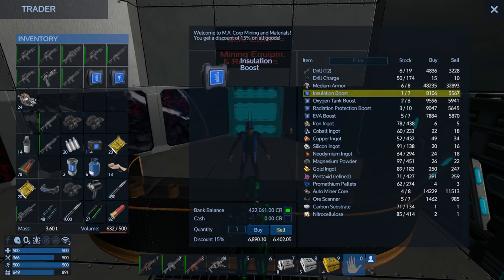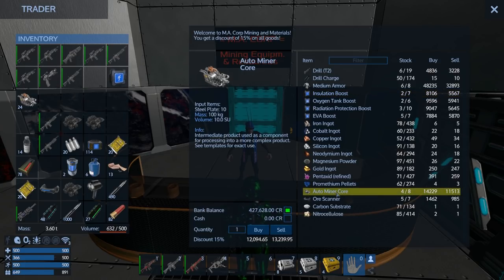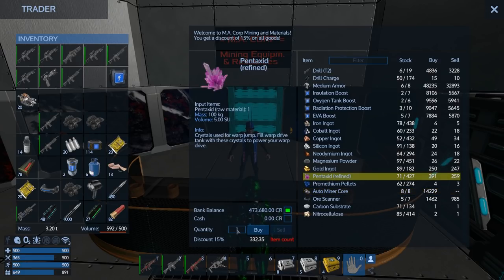He'll buy the boost. Oh, he'll buy auto-miner cores! Look at that - very sweet. We're going to buy all his refined pentaxid. I think that's all he will buy. That was a good exchange, that was awesome.